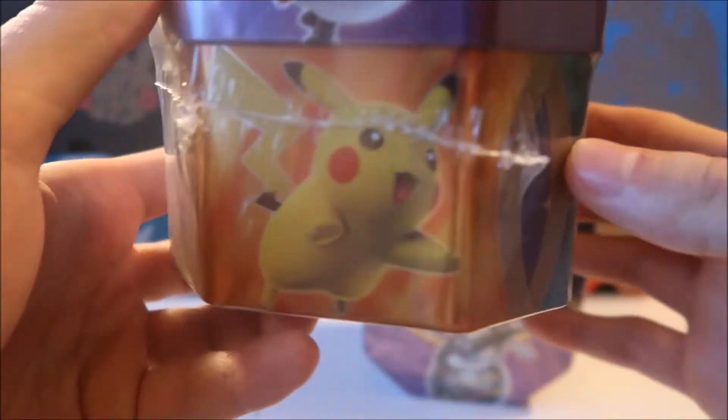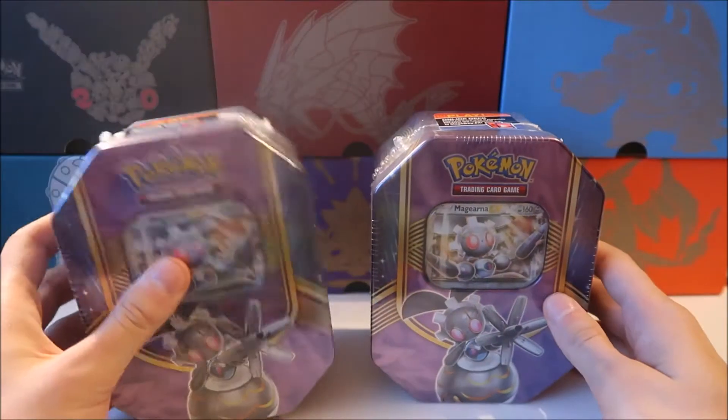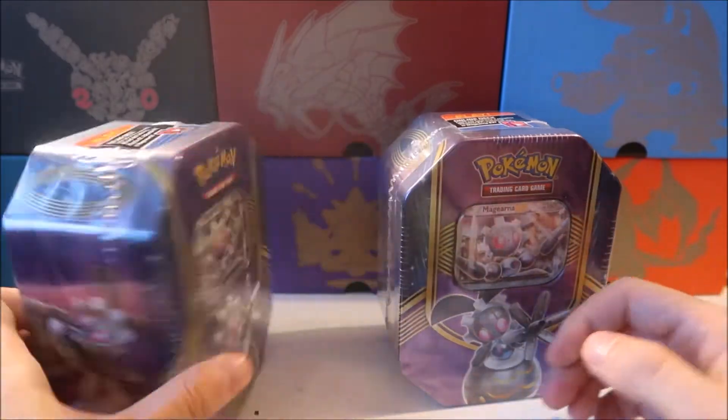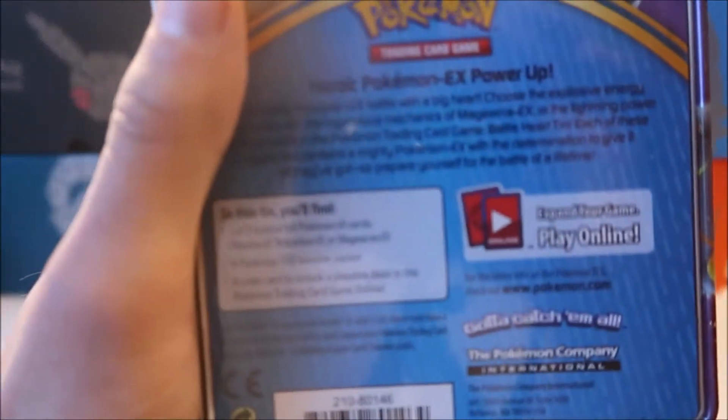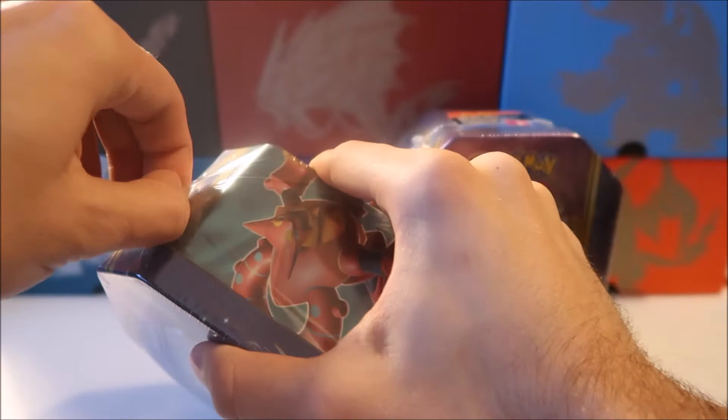I've never seen these tins before. If you want just a quick scan, there's a Pikachu, Volcanion, and your Magearna. I always thought Xerneas was part of this tin set, but it's just the three — probably the most random Pokemon ever. Flip to the back and you get the promo, four packs, and the code card. Let me crack these open guys, I'll fast-forward it.